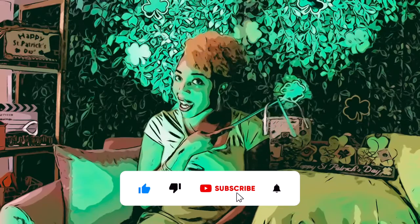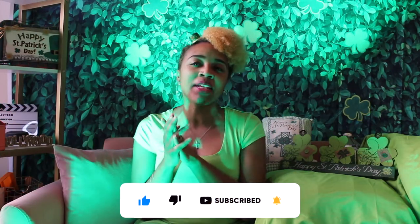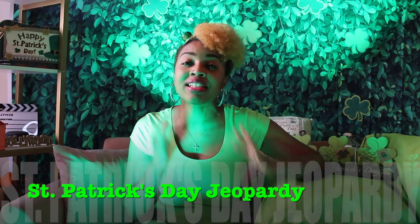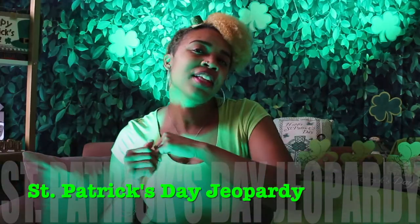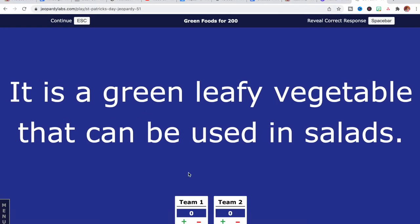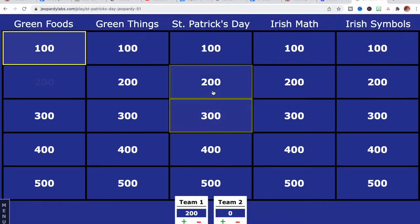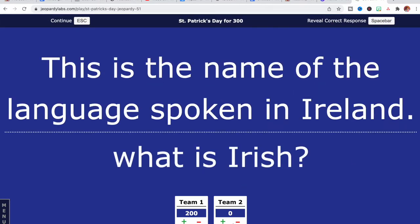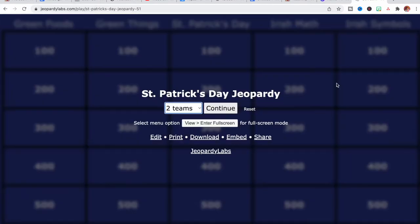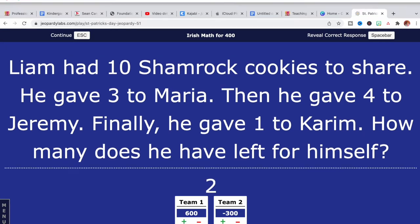Now we're on to our last game. I love a good game of Jeopardy, and coming in at game number five we have the St. Patrick's Day Jeopardy game. I have the link down below in the description — all you have to do is click it and bring up this really fun St. Patrick's Day Jeopardy game. Children will simply choose a category and point value, and they will have to figure out the question that gives them the answer on the screen. For every correct question they get a point, and if they miss it, go ahead and subtract those points.